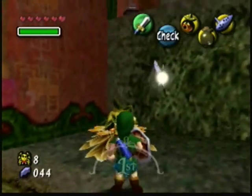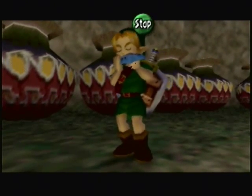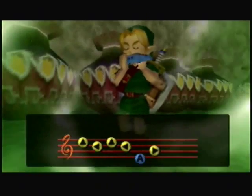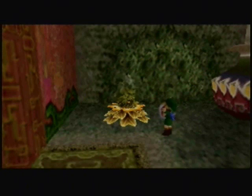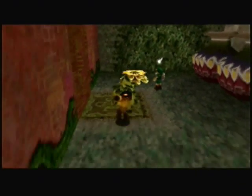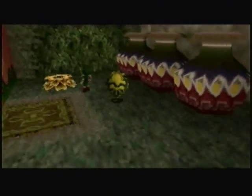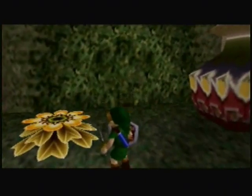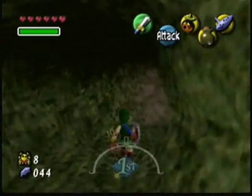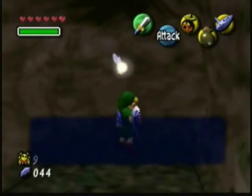Now, for this sleepy dude, we are going to play the Sonata of Awakening. Now he runs, and we get to use his Deku Flower. So he disappeared near this, which means we have to cut it down. And there's another one in here. There we go.